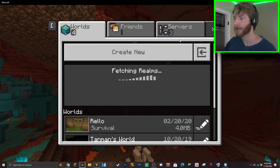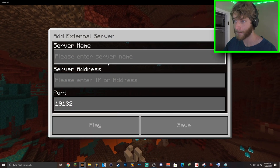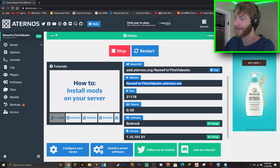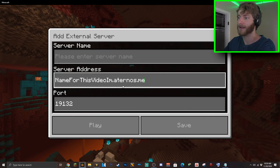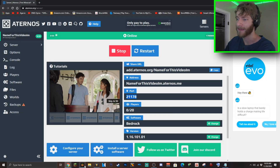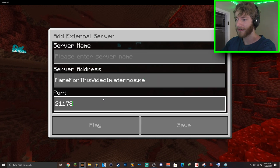From here go to play, then servers, and scroll down to add the server. You're going to want to take this address right here, copy that, and go over to Minecraft and paste it in. Next you're going to want to do the same thing with the port — just copy that, go to Minecraft, and paste it into the port section.